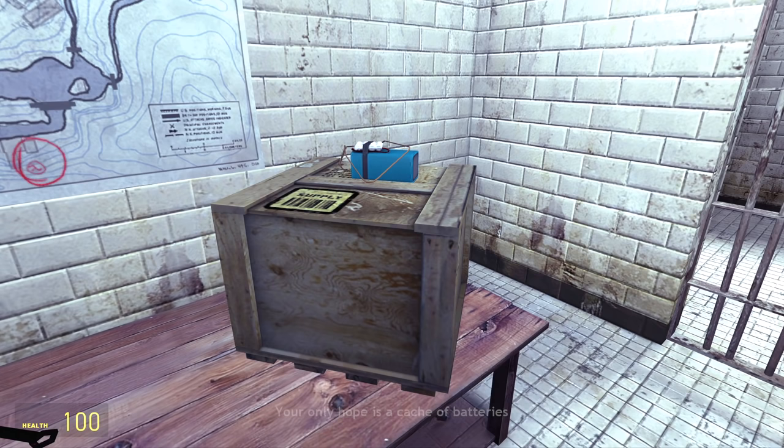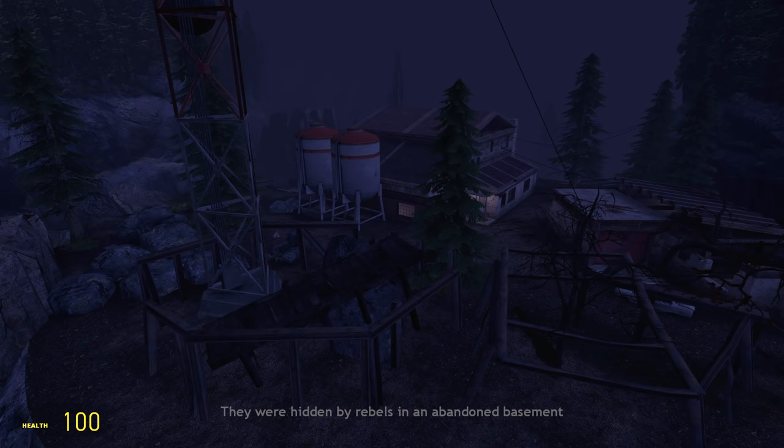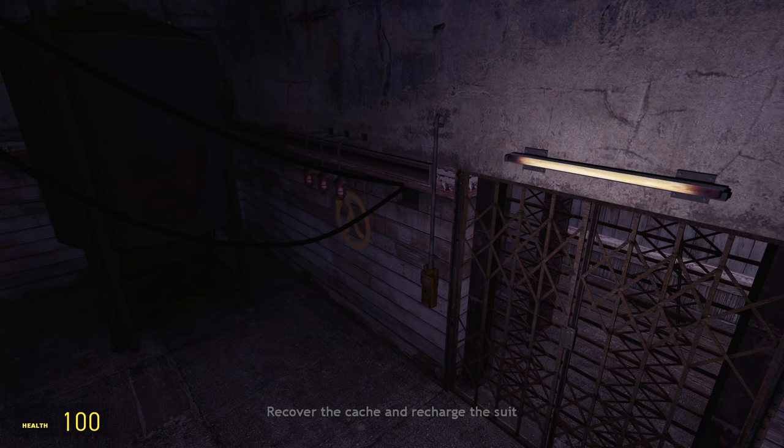Insufficient power. HEV shutting down. Your only hope is a cache of batteries. They were hidden by rebels in an abandoned basement. Recover the cache and recharge the suit.